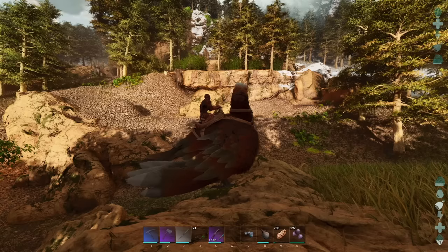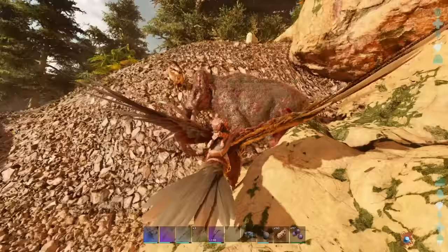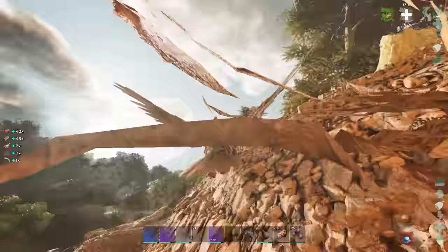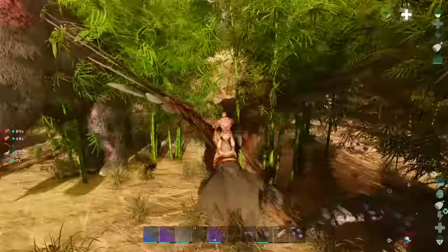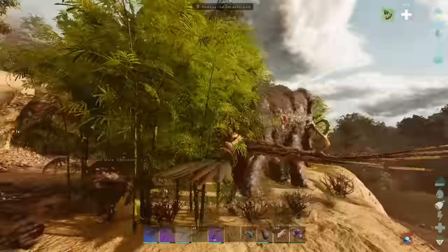We've got a little rumble going on over here and those mammoths look hurt, so we're gonna go take advantage of that — we'll just finish them off and harvest them with Red Guy. We won't get as much fur harvesting them with Red Guy as we would with an axe, but I'm not jumping off Red Guy to try and harvest with an axe with all these crazy pigs around. Just wanna eat and move on. Couple more up here that are hurt as well.